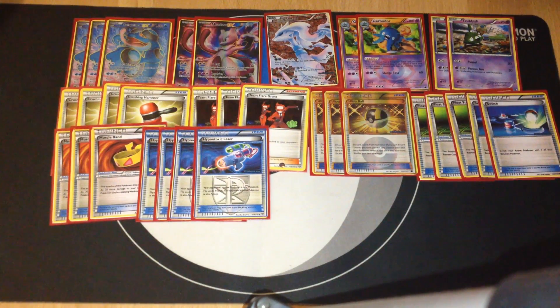We also have four Hypnotoxic Lasers in this deck. By preventing our opponents from being able to play item cards with Seismitoad, if we get lucky and get heads on Hypnotoxic Laser and manage to sleep the opponent, we can easily take more advantage.